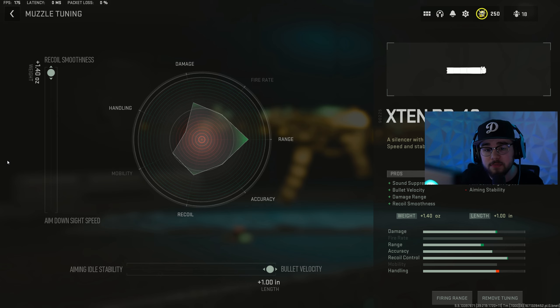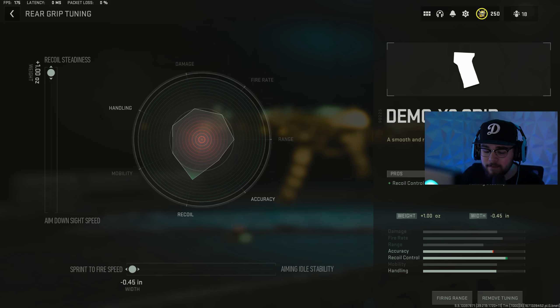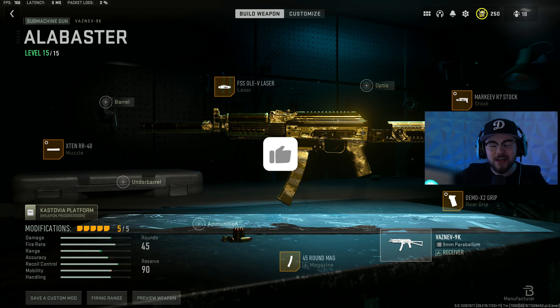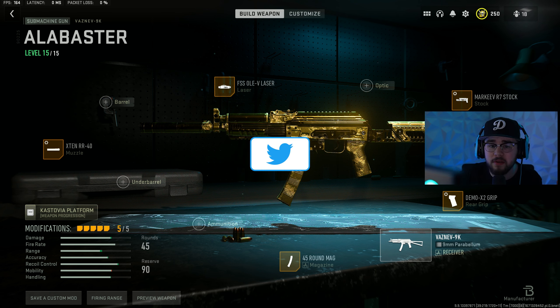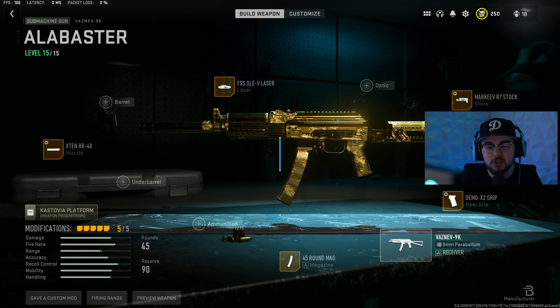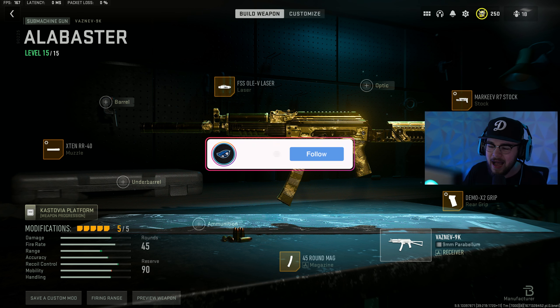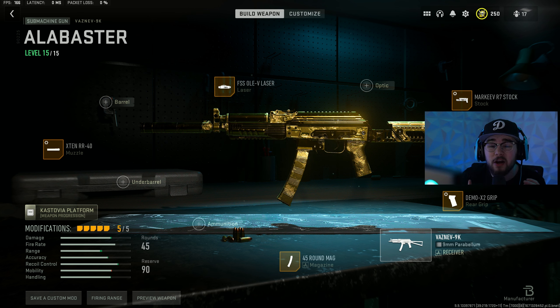Vaznev-9K tuning: muzzle fully maxed recoil smoothness and bolt velocity; stock maxed ADS speed, bottom bar at zero; rear grip fully maxed sprint-to-fire speed and recoil steadiness. That's my full Vaznev-9K — one of my favorite SMGs, and it honestly competes with the Fennec. If you haven't used the Vaznev, give the full build a try. That's loadout number three: the TAC-56 and the Vaznev-9K.